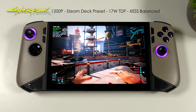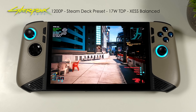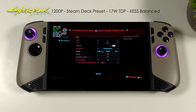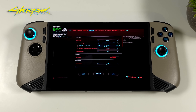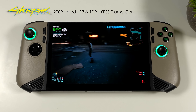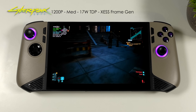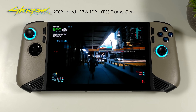Here's Cyberpunk 2077 — 1200p, Steam Deck preset, 17 watt TDP. Instead of using FSR with that Steam Deck preset, I enabled XeSS set to balance. But recently the game was updated and they introduced XeSS frame generation. We're going to take it up to high settings with XeSS frame gen on. I had to restart the game to enable it, and I also took the TDP up to 20 watts. Now we're getting an average of over 80 FPS, and with XeSS low latency mode this feels really good and looks absolutely amazing.